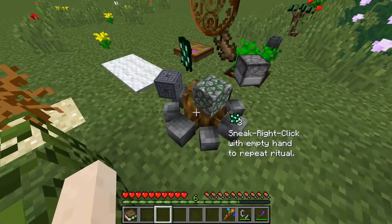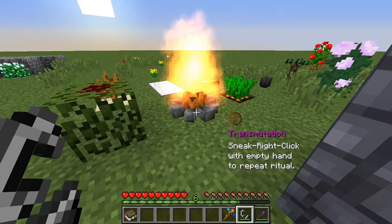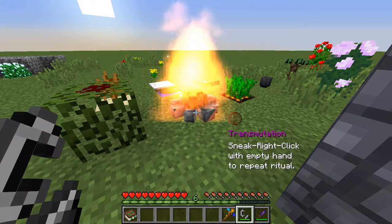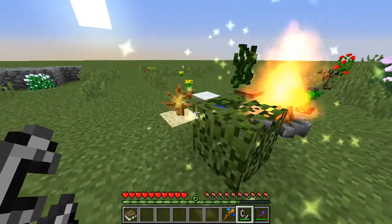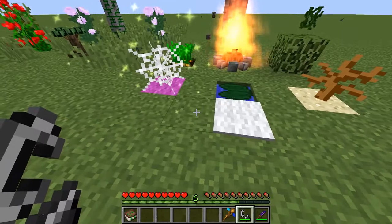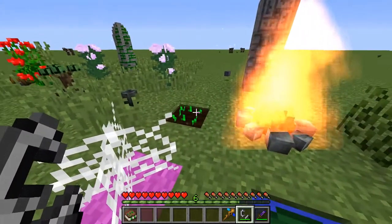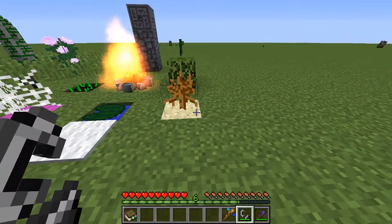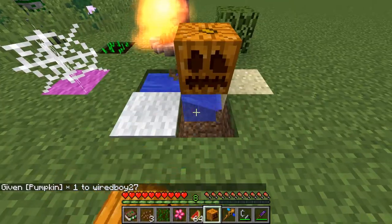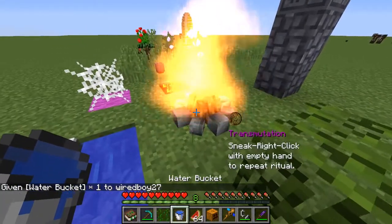It's just regular runestone, not runestone brick. So let's have a look and see what happens. Vines. Lily pad. Cobweb. Beetroot. And cocoa beans. We could try putting this pumpkin above the flowing water and it will turn into a melon.